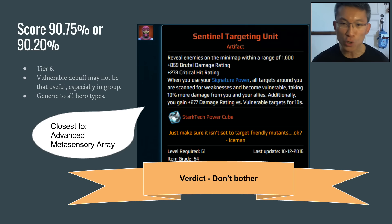The Sentinel Targeting Unit gives crit hit and brutal damage rating. When you use your signature, everything around you becomes vulnerable. But the question is whether this stacks with the vulnerability debuff that most of us already use. In a group, chances are someone else is already applying that. Additionally, the flat damage buff only lasts 10 seconds, and its value depends on your hero's signature uptime. The score is around 90.75, close to Advanced Metasensory Array, which is very easily available. My verdict: don't bother.